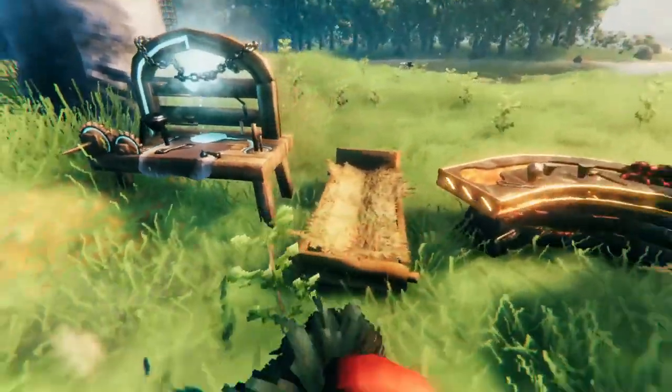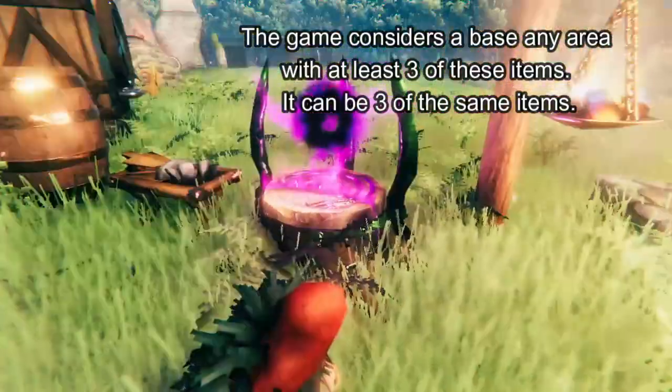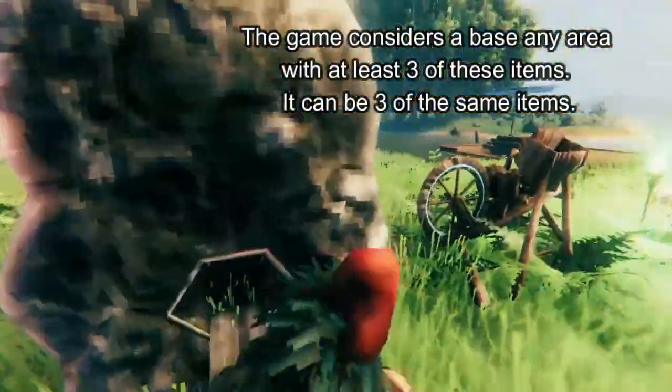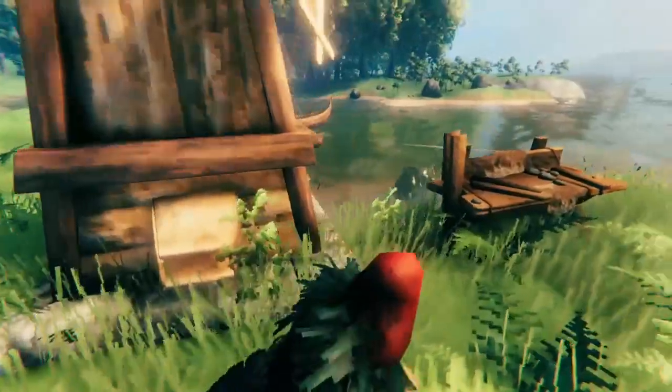Those items include: an artisan table, a bed, black forge, blast furnace, bonfire, campfire, kiln, dragon bed, refinery, fermenter, forge, mage table, hanging brazier, hearth, portal, sconce, smelter, spinning wheel, all other forms of light except the wisp light, stonecutter, stone oven, ward, windmill, and workbench.